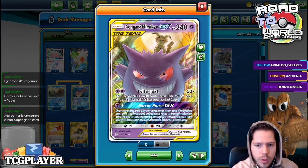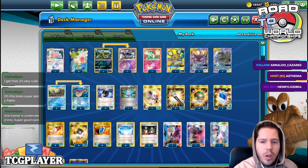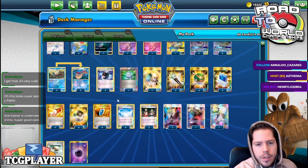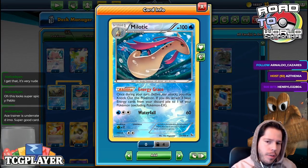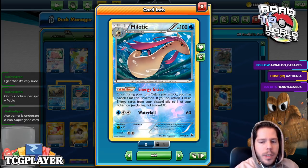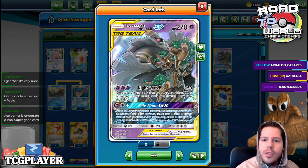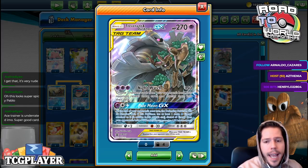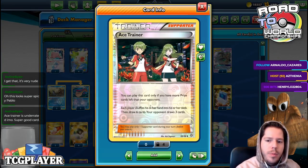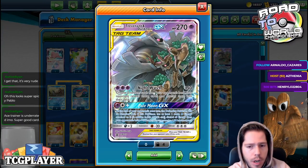We have Gengar and Mimikyu to use Horror House GX to stop your opponent from doing absolutely anything. At the same time, you set up energies in the discard pile so you can use Milotic's Energy Grace, which knocks Milotic out and allows you to attach 3 basic energy cards from your discard pile to one of your Pokémon, excluding Pokémon EX. Thankfully we are playing Pokémon GX.